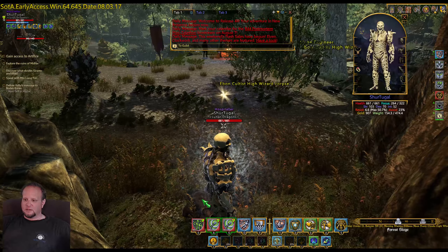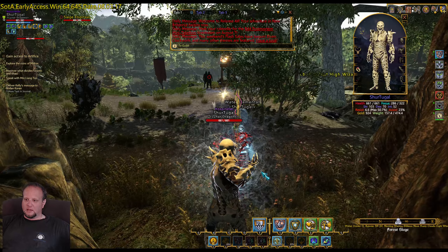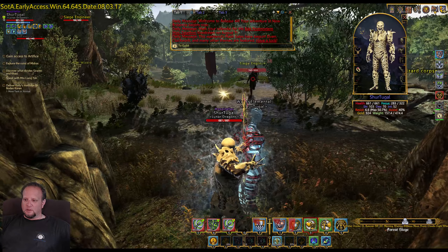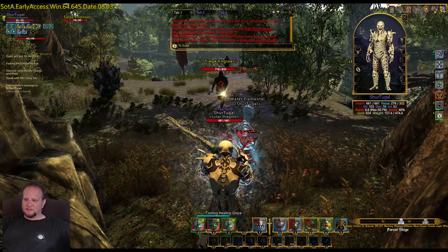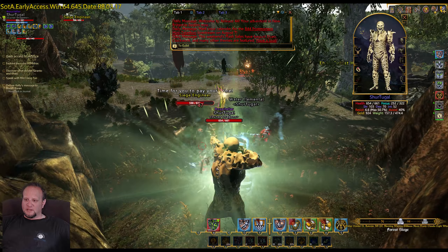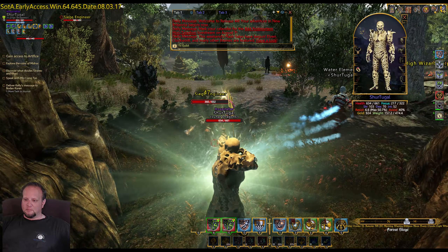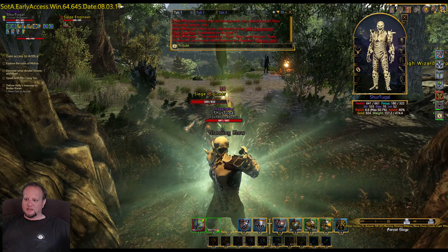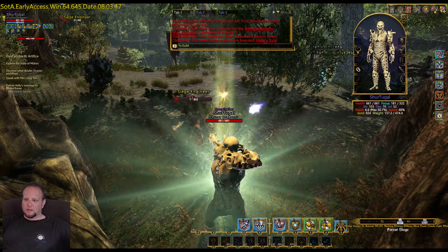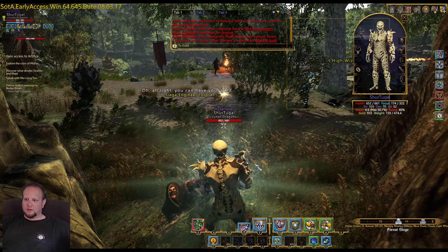Next, I'm going to loot this wizard here, target that guy, and we're already going after him. I'm just going to stay here — it doesn't always work, you've got to remain flexible. But usually if I stay by this tree they can kind of come to me, and unless a wizard spawns or a marksman spawns, I can kind of stay here and let them come to me.